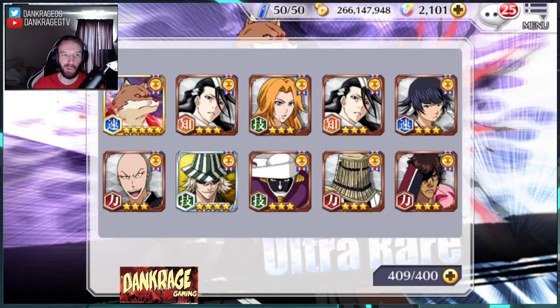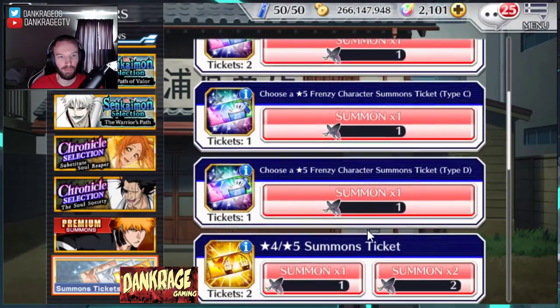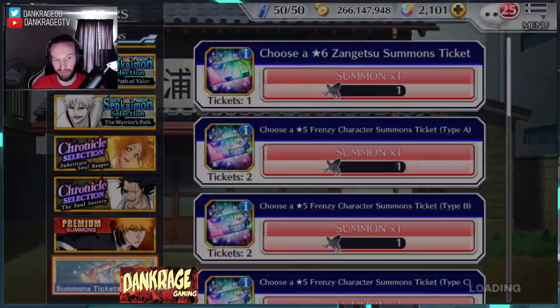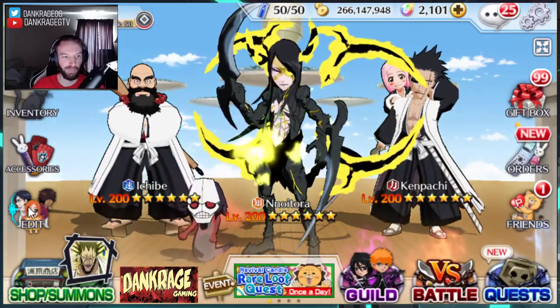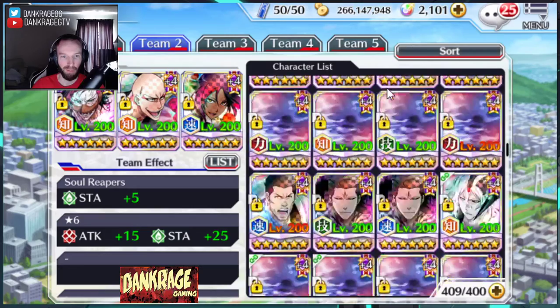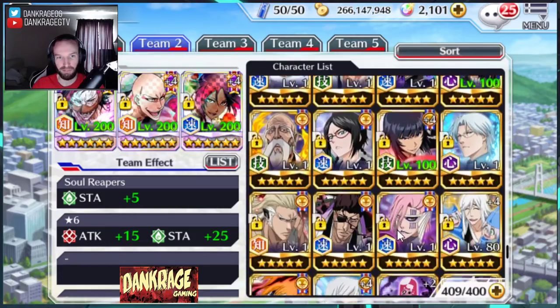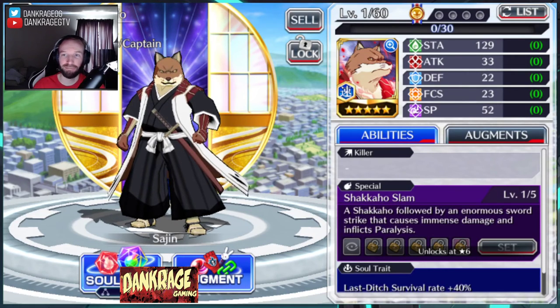So yeah, that's that. Let's see what tickets we got — nothing really, 30 Brave Souls, which with the new point event out that'll be a whole lot more by the end of today. 40,000 transcendence points — not too bad. Thanks for watching guys, that was short and sweet. Best of luck on your summons, hope you guys get who you want, and we'll catch you in the next video.